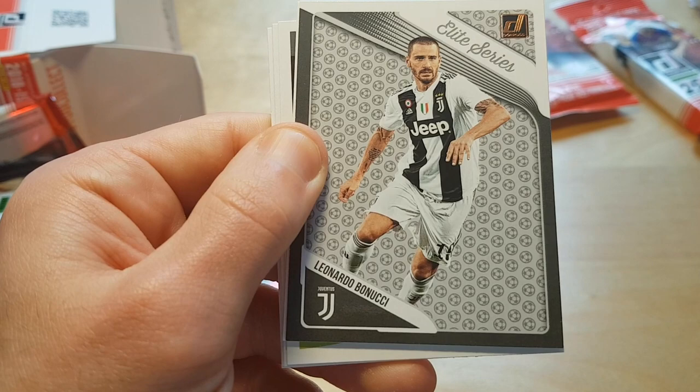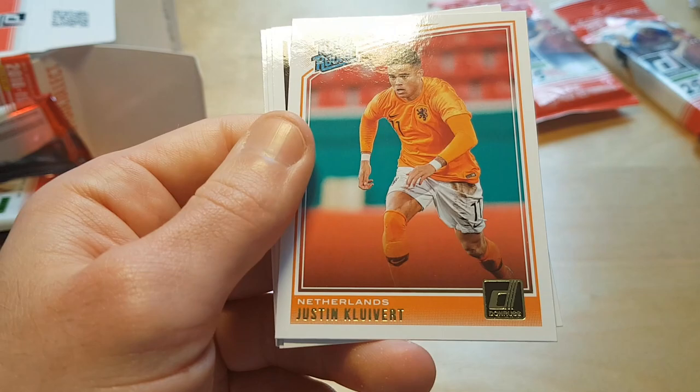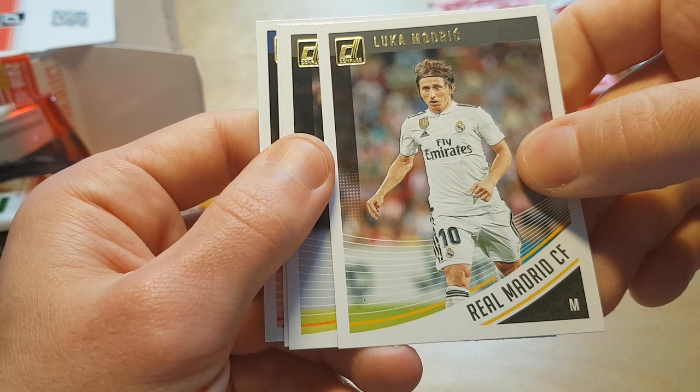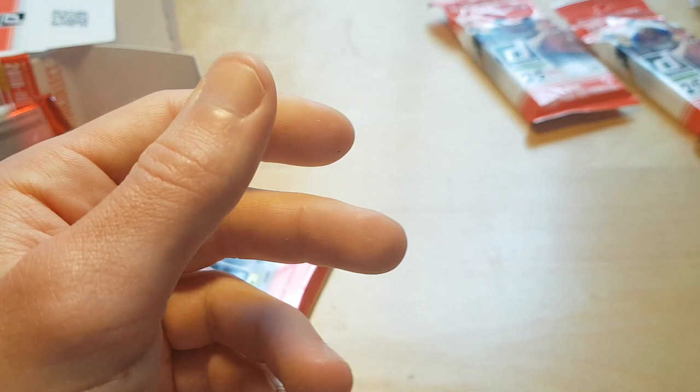I think that's an orange parallel, or is it just Justin Kluivert? I think Justin Kluivert is the son of Patrick Kluivert, who was a pretty good forward for the Netherlands in the 90s. I remember him from Euro 2000 in Belgium and Netherlands. Let's go to these Dick Advocaat packs.